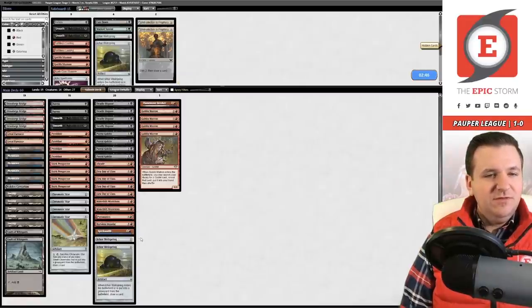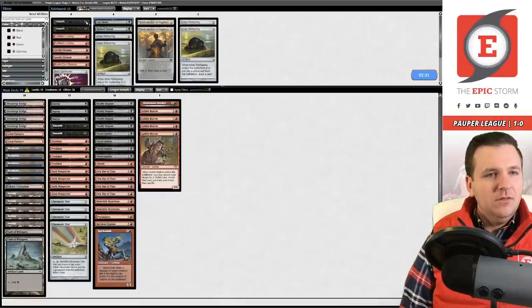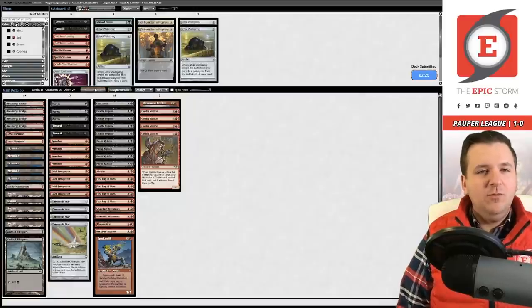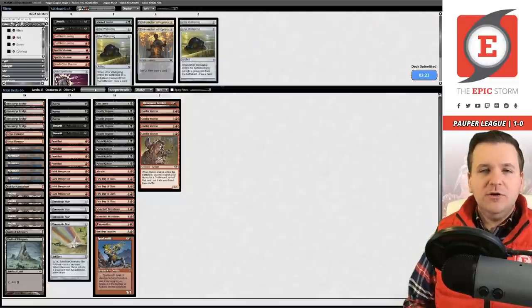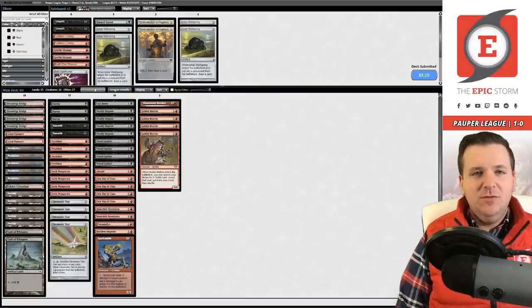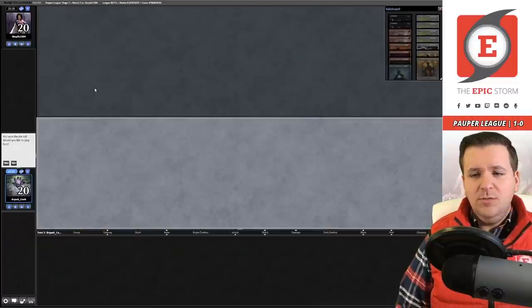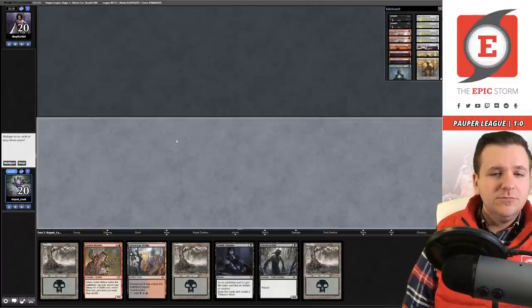I feel like the Ichor Wellsprings are way too clunky against Fairies — they're just so fast. If we get to the point where we're using Munitions over and over we're in a good spot, but in the meantime the Wellsprings are so expensive and don't impact the board. We're on the play for game three.